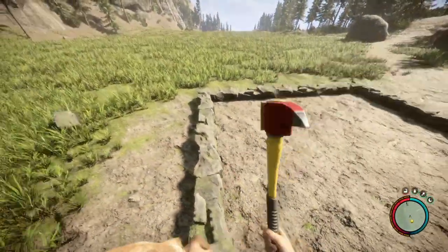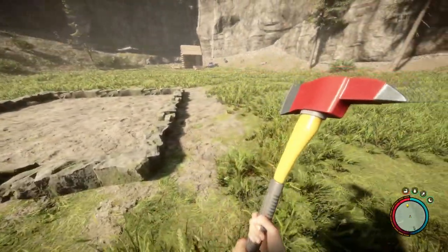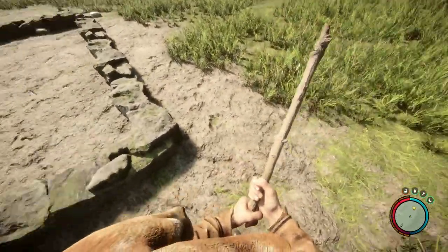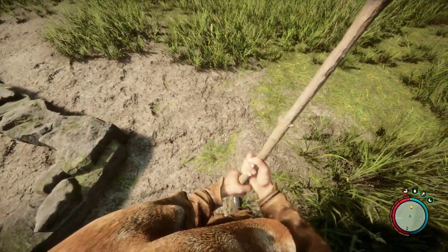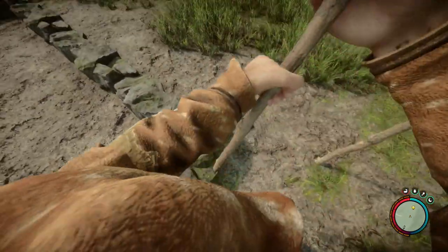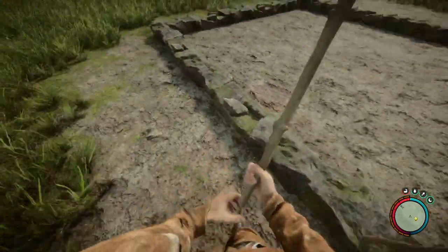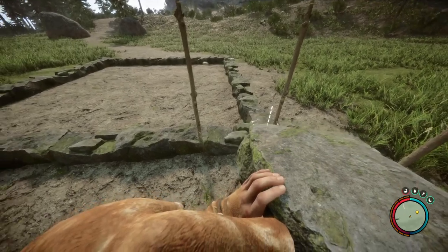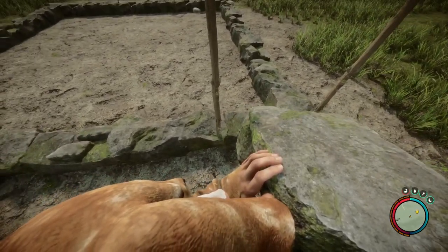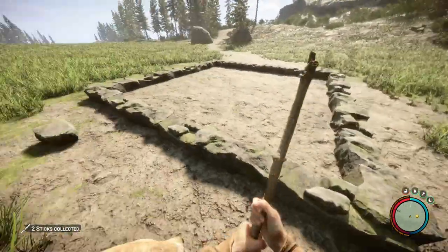Okay, and that's it — we have a three-by-three stone wall. Maybe some of you would say we can place sticks now, but that's wrong. If you place the sticks right now, after that you will be unable to place stone walls.